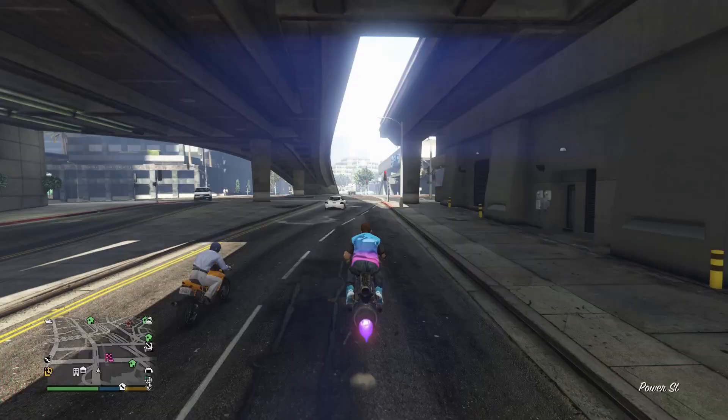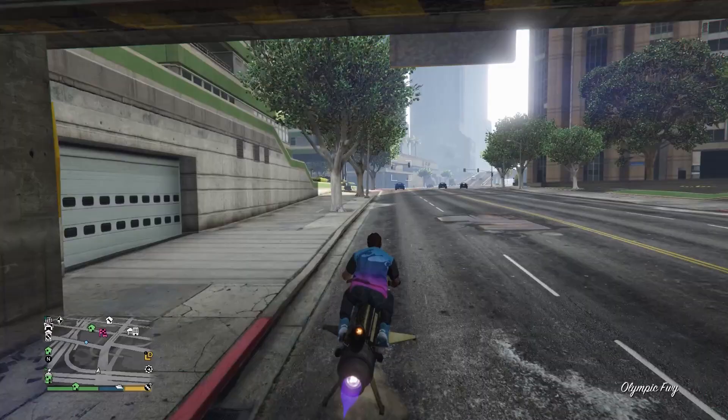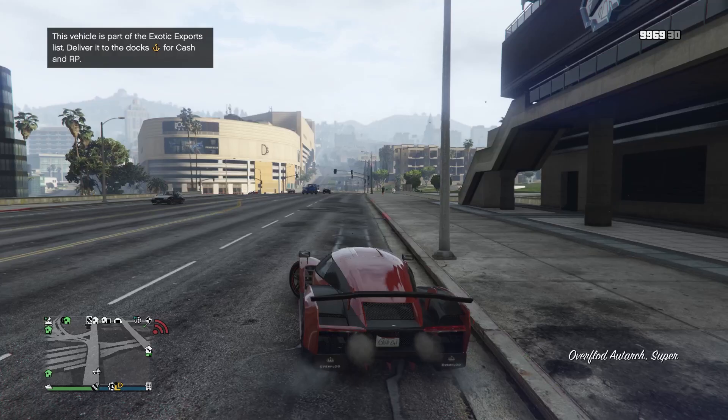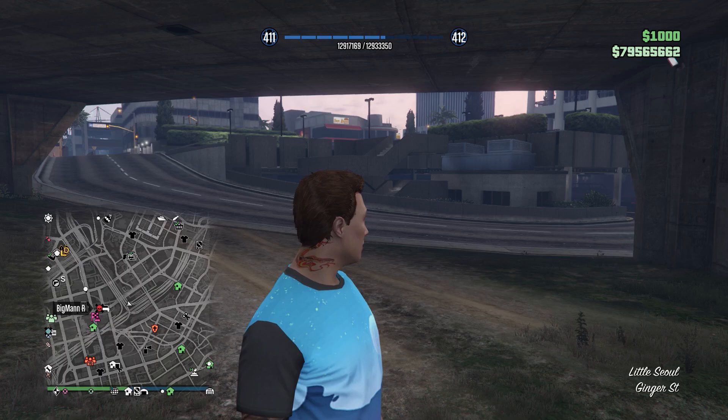Some people prefer flying low to the ground using something like an Oppressor Mk 2 instead of driving. This method has also worked for me, so I'm not sure whether driving or low flying is better — maybe it's just personal preference. With both driving and flying I have a feeling that going a bit slower can help with the spawns. It seems that almost all the time when a car spawns in I was going very slowly or barely moving at all, so going slower might be more beneficial.